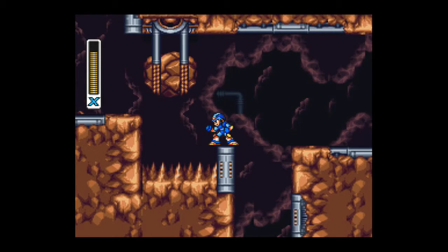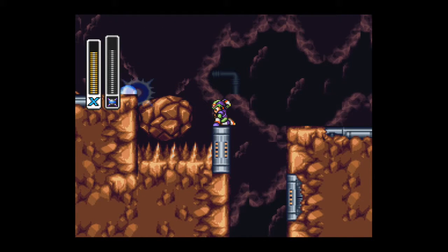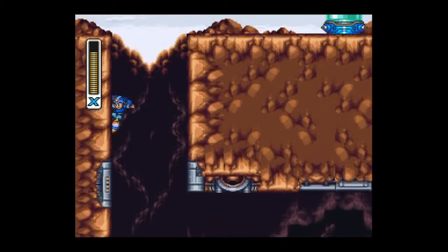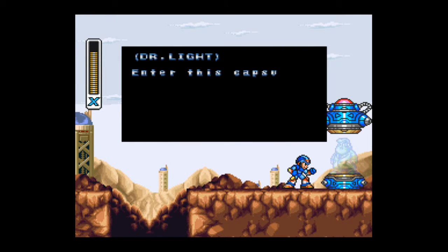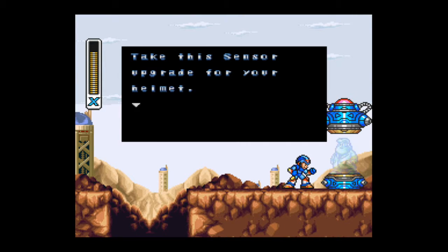Here we are later on in Tunnel Rhino's stage, folks. Once again, we have another boulder like the one we saw earlier. Same tactic as before — charge up the Triad Thunder to release another powerful shockwave, punch the ground for victory, and we have a Dr. Light Capsule. The third one of the game. Enter this Capsule, X. Take this sensor upgrade for your helmet.